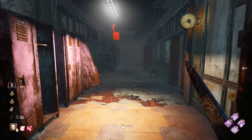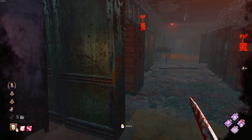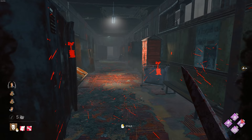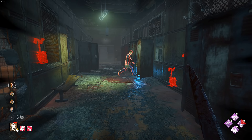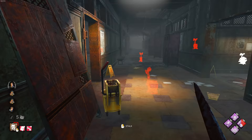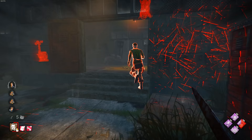Okay, so I've spiced the build up a little bit. Every time we chase and lose our obsession we get a stack which gives us a little speed boost. The best thing is that when you actually Mori someone or grab someone, you don't lose stacks. He's burning my Ruin - we don't care. I'm gonna be honest, I don't think we really needed four gen protection perks.